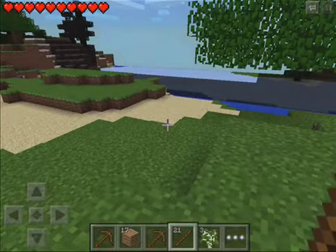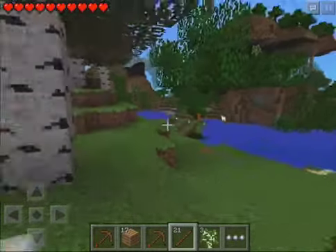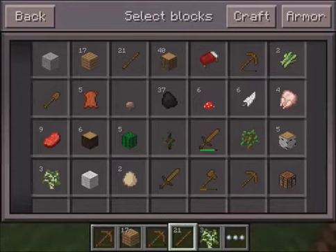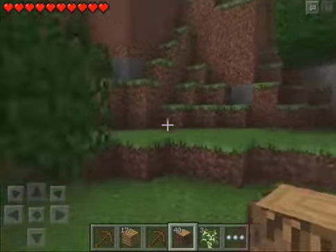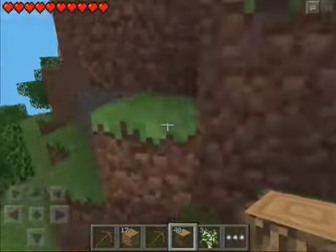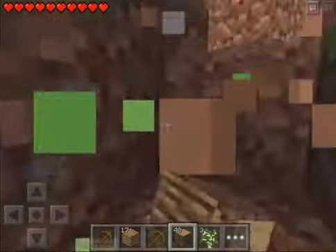Let me go to sleep here. Now let's break our bed and get out our wood from inventory. We're gonna go up here and see if we can figure out a place to build. We got 40 wood - that's pretty good. Let me scope out a place to build the house.